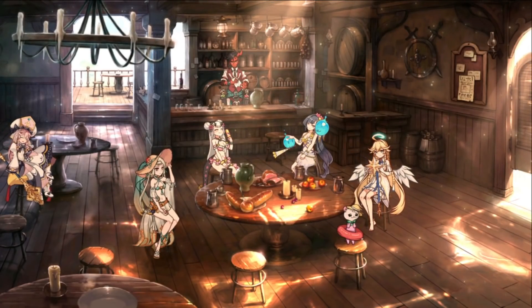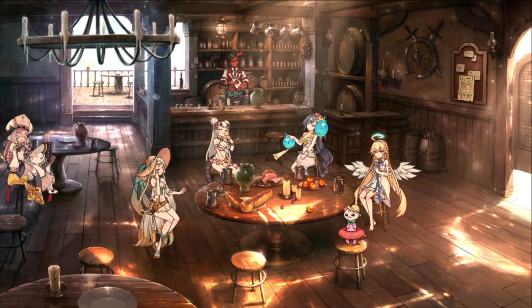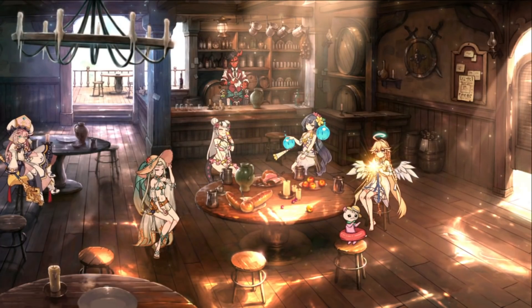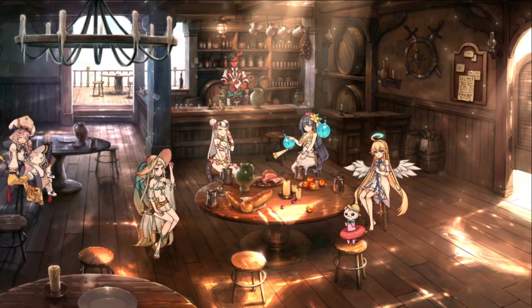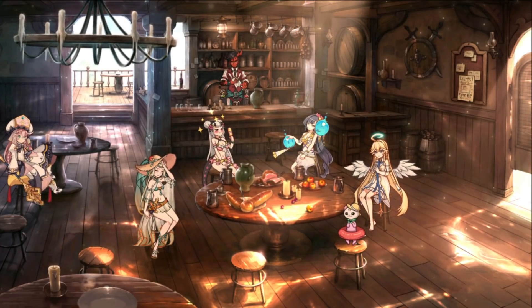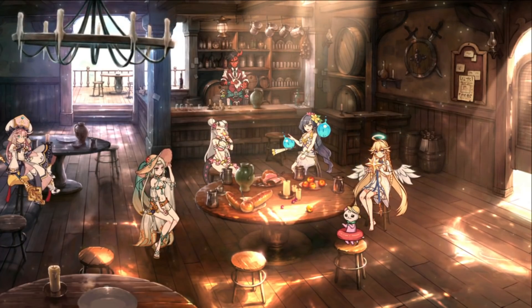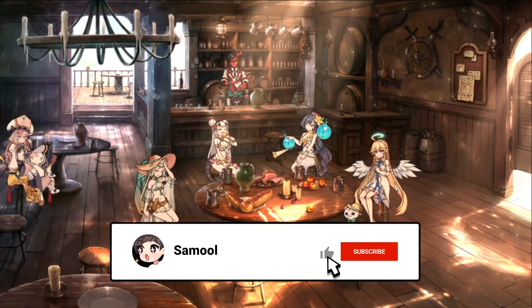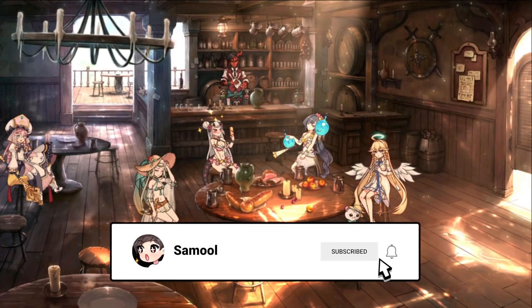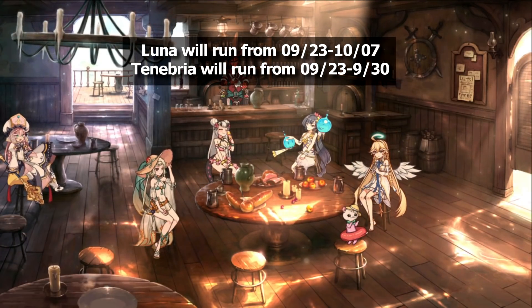What is up lads and gals, it is Simul here back with another Should You Pull video. Today I'm going to be talking about the limited hero banner running for two weeks — Luna and Draco Plate, starting September 23rd. Alongside her, the regular hero banner features Tenebria with her artifact Crimson Moon of Nightmares, also starting September 23rd, but her banner will only run for a week.